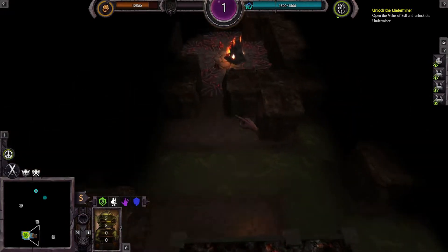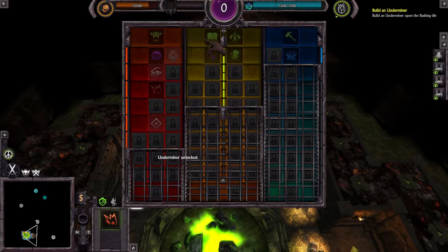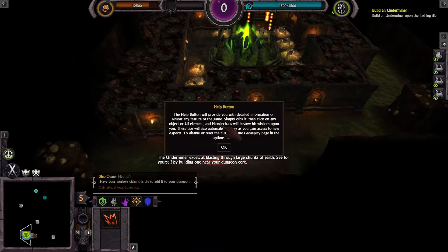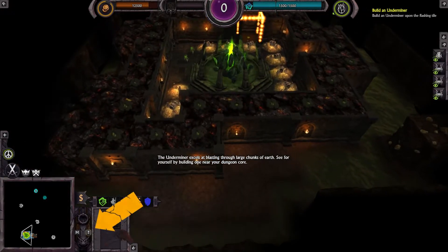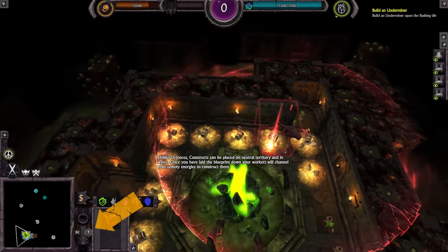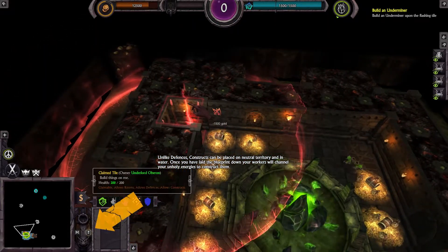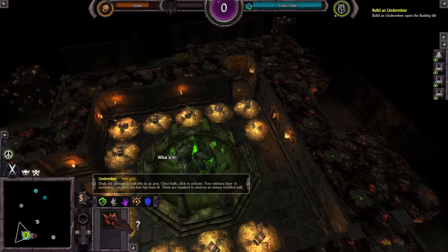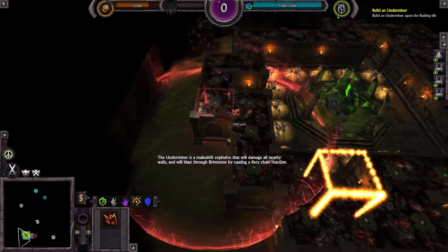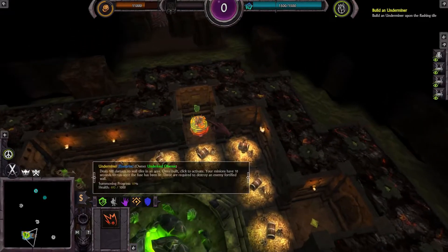Okay so we can't go through brimstone. Open the veins of evil and unlock the Underminer — Underminer unlocked! The Underminer excels at blasting through large chunks of earth. Unlike defenses, constructs can be placed on neutral territory and in water. Your workers will channel your unholy energies to construct them. The Underminer is a makeshift explosive that will damage all nearby walls and blast through brimstone by causing a fiery chain reaction. Thank you game! Let's build it and blow it — in that order!